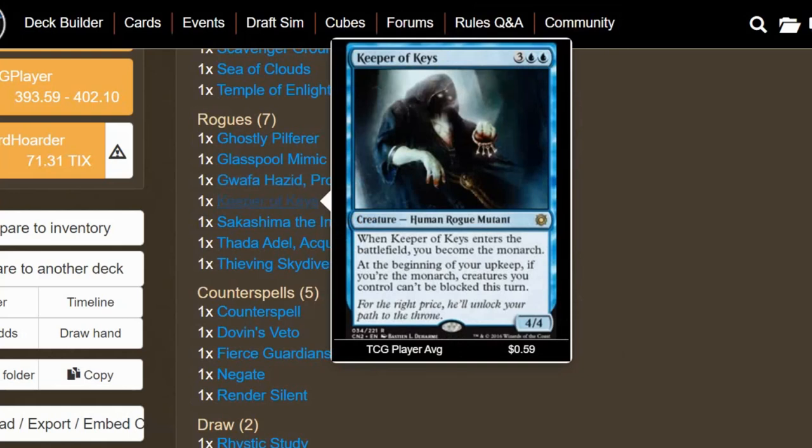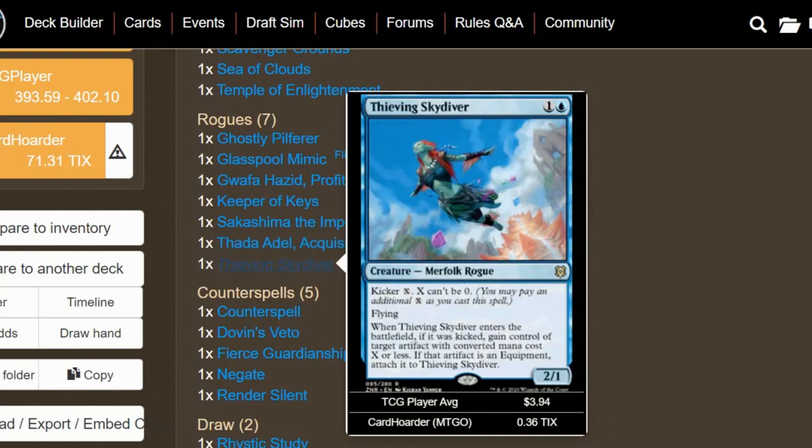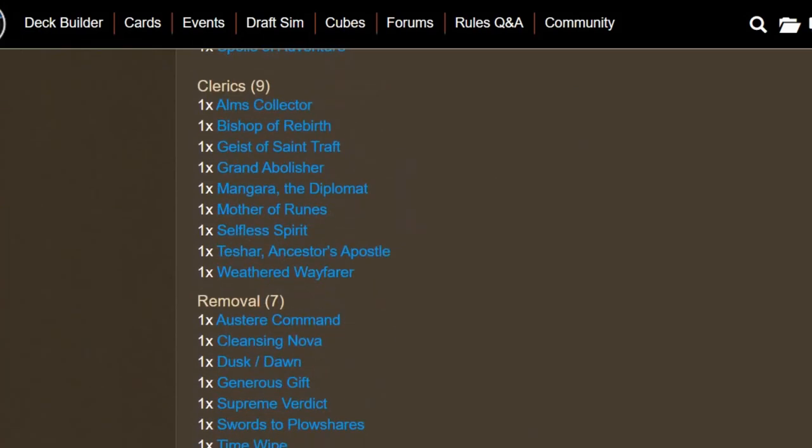Keeper of Keys is another very good rogue that pairs up well with what we're doing. If we get the monarch, we want to keep our opponents from attacking us so we can keep it and keep drawing. Adele, Acquisitor is one of the better rogues you could put in this deck — it's really powerful when you can steal something from an opponent's deck. You don't have to play it, but if you do you have to play it until end of turn. We also have Thieving Skydiver — another thiefy rogue with a kicker cost, but we can just steal an artifact like Lightning Greaves and equip it to Thieving Skydiver.